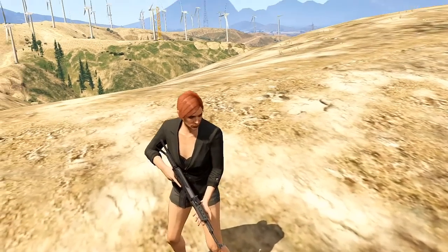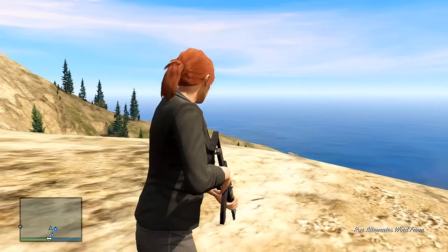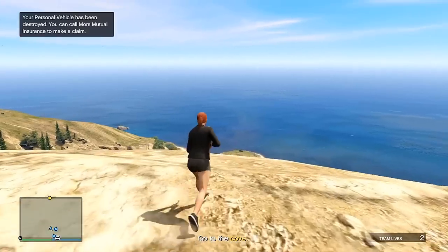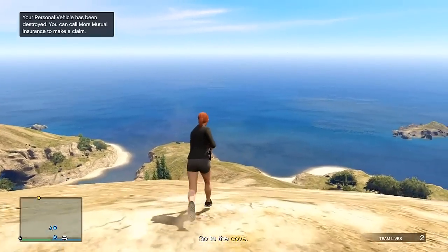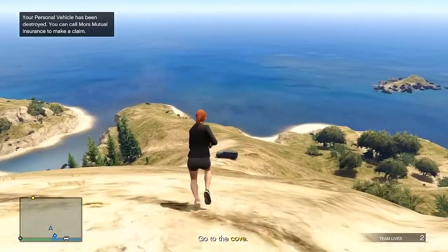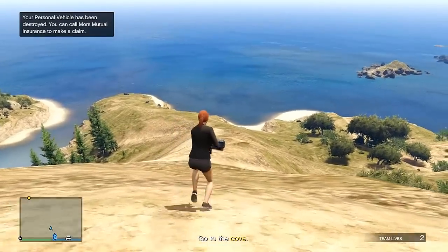Here we go, the beginning of the mission. I start off with my assault rifle. What you're gonna do — usually if you have two people or four people, either you and a buddy or just by yourself — you will run down this mountain and go straight to the van.